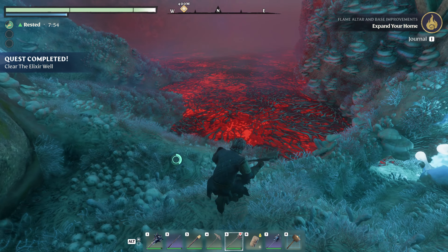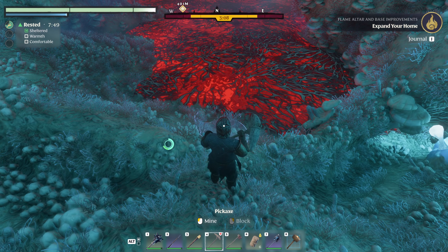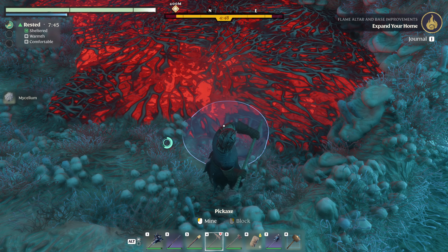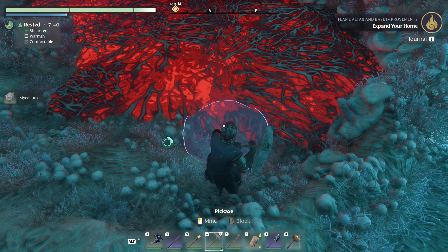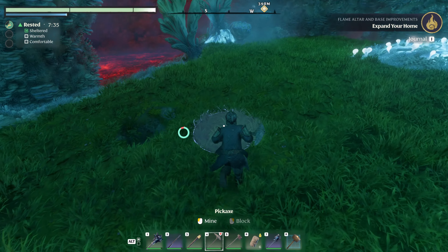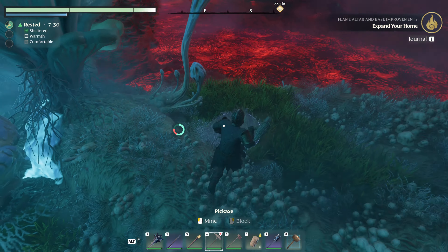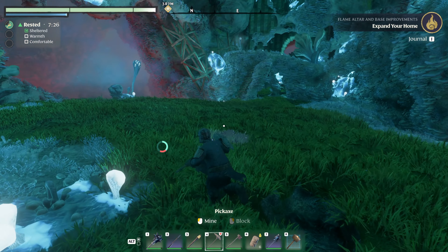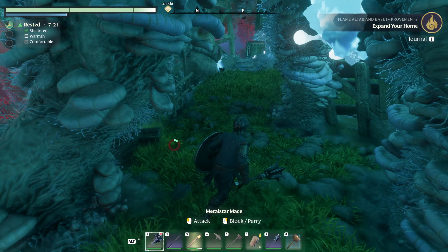What's with this ground? Ooh, that's bad. Mycelium? The red stuff doesn't chop. I'm not sure what that red stuff is about, but we destroyed the root thingy. I count that as a win. Let's do a little exploration and see if there's anything cool here.